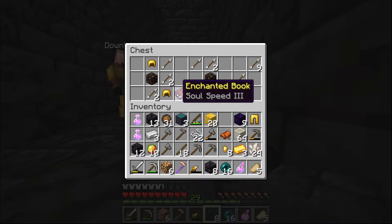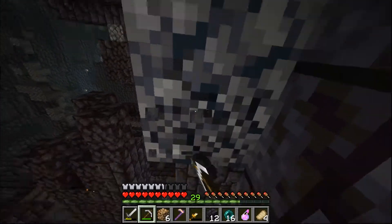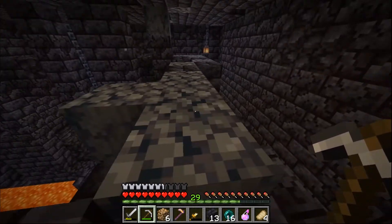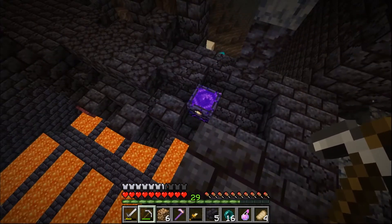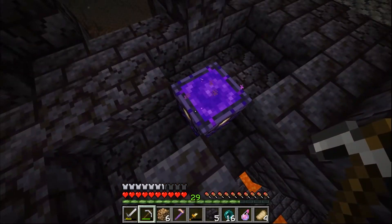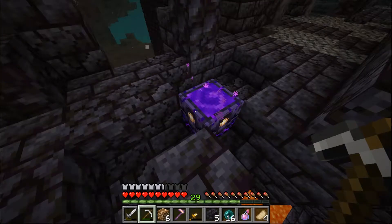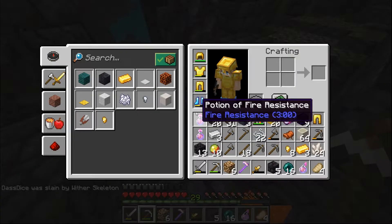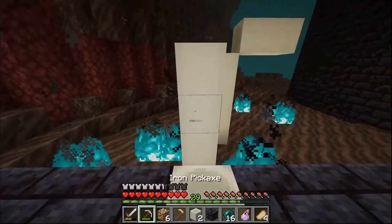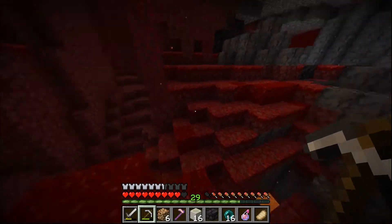Soul Speed III! Should we next head to the next bastion and see if we can find one that Das hasn't raided? We have a hundred percent success rate at the moment. What are we gonna do with the respawn anchor — just bring it with us? Except we wasted four glowstone on it because it's fully charged. Wait, how do you take it with you? We don't have a diamond pickaxe. Why do we have no glowstone? Because I took it all on holiday.